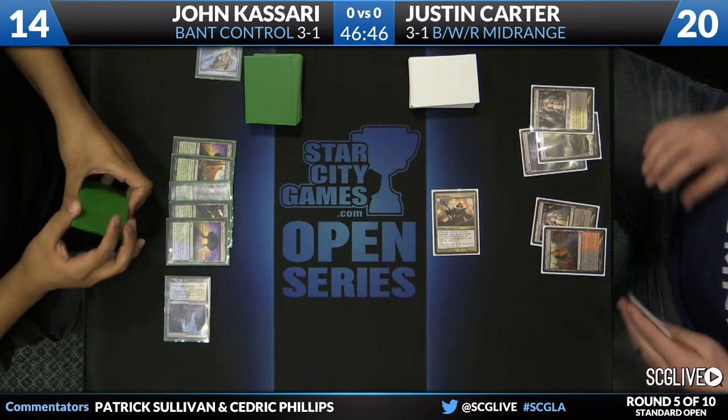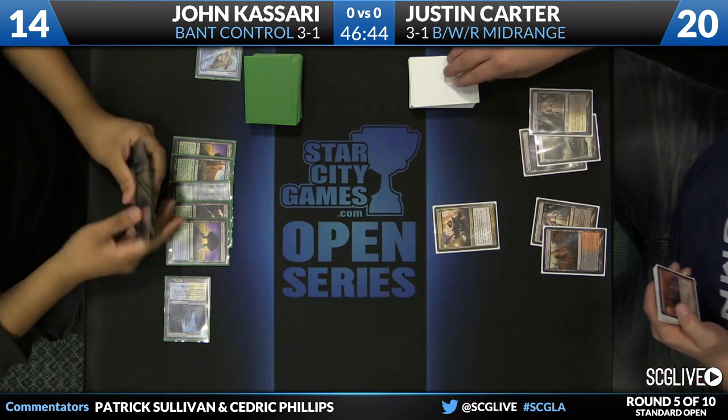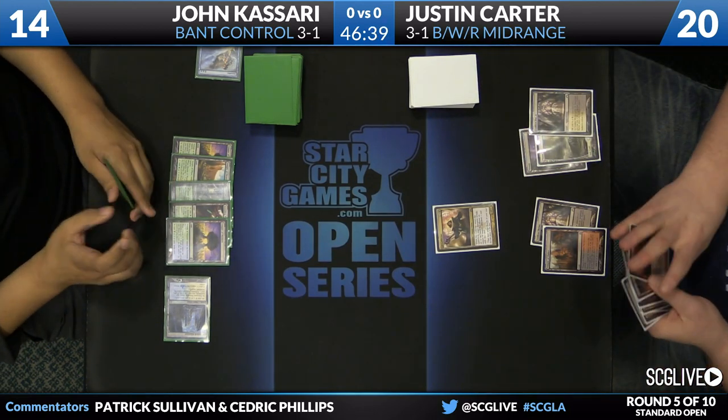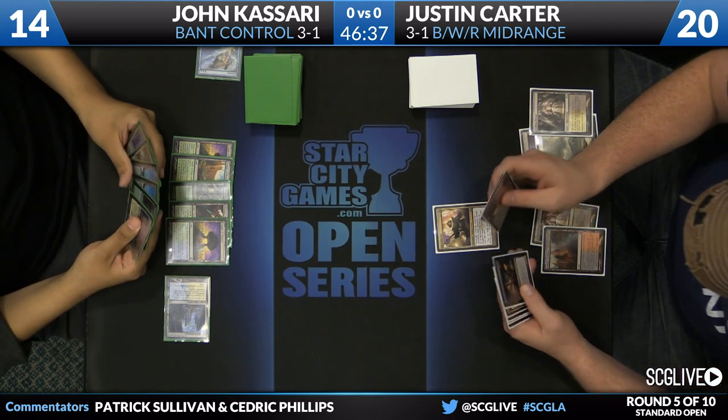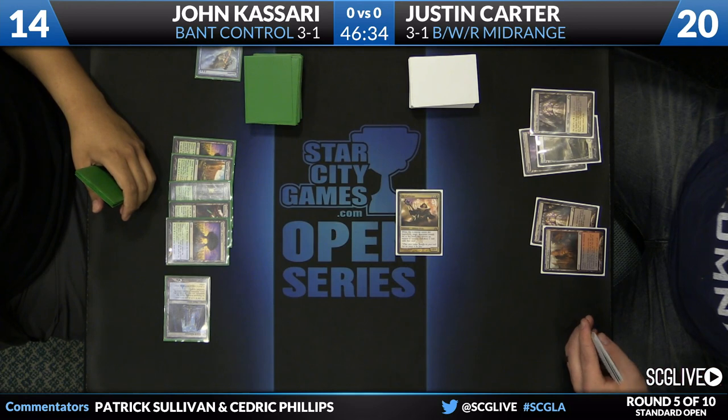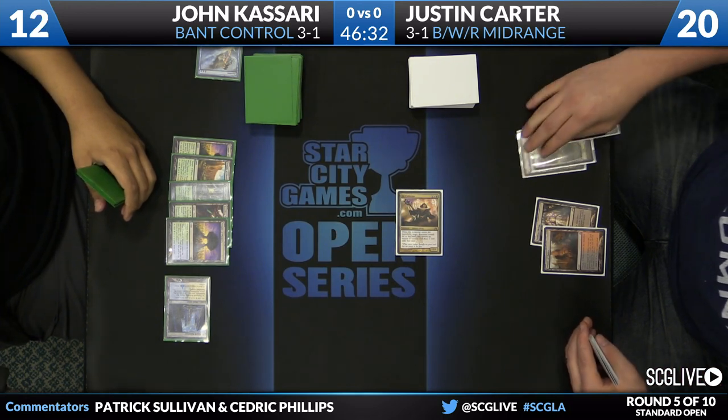Kasari is going to play a Hallowed Fountain tapped and pass the turn back. Thankfully for Justin, Kasari is not really drawing much of anything right now — just drawing a lot of lands. But this can all get blown up with Sphinx's Revelation off the top. All it takes is one. And then Carter once again going to knock Kasari down to 12.